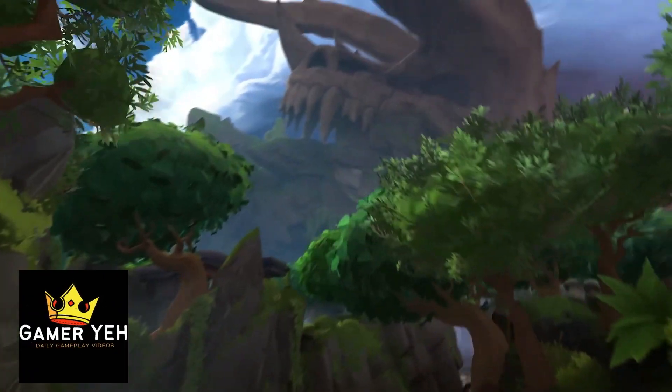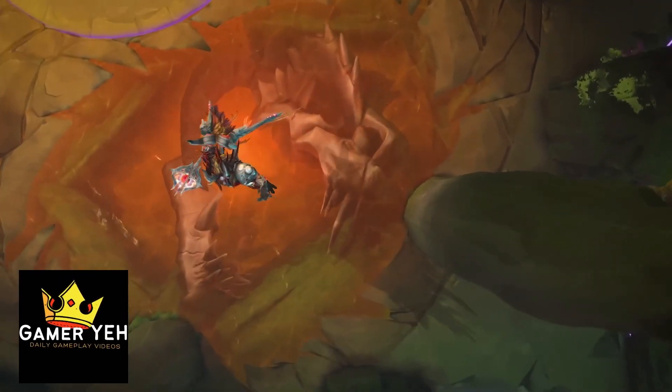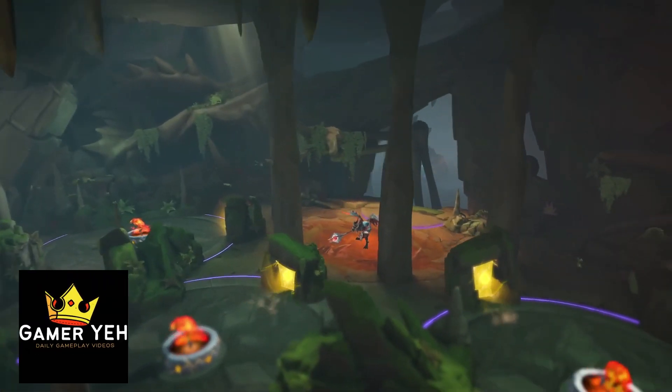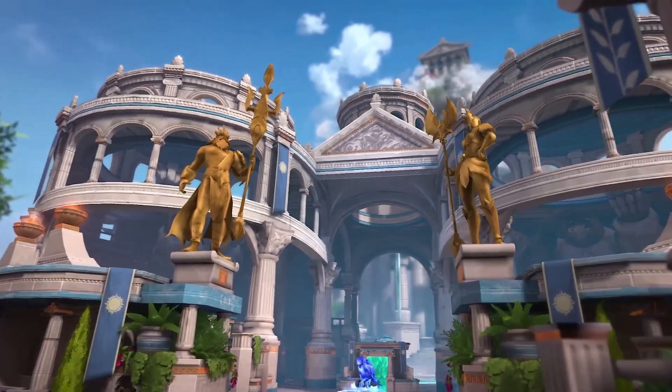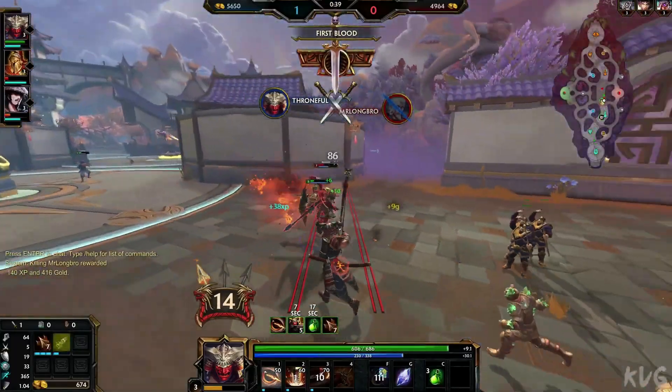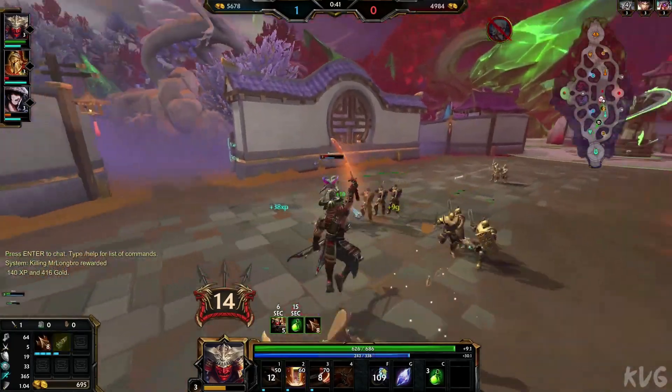The new conquest map in SMITE has a Greek-Babylonian theme, tied to the upcoming release of the Babylonian chaos goddess Tiamat. The map is visually stunning, blending elements from different mythologies — primarily Greek and Babylonian. The old chaos titan has